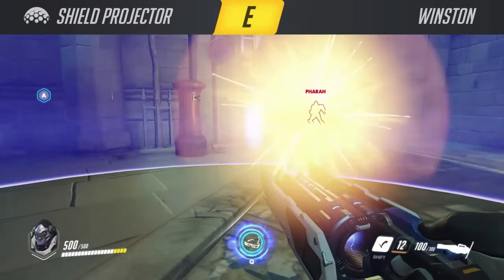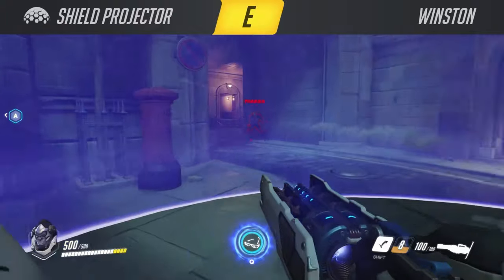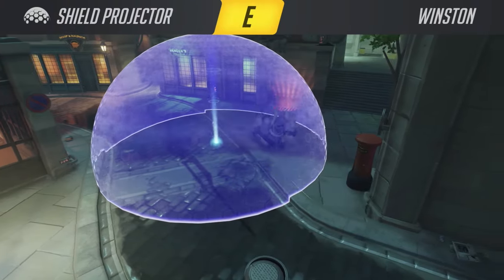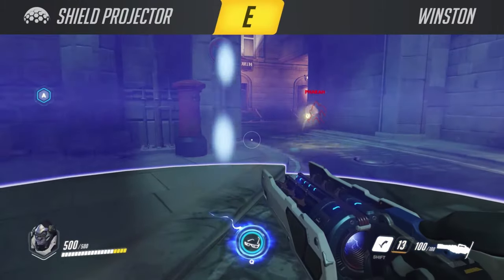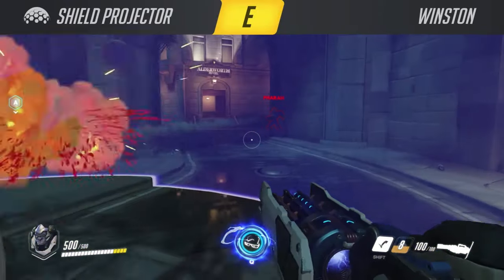His E ability is Shield Projector. Winston puts down a Shield Projector that basically creates a dome around the projector that he puts on the ground. Allies can stand inside of the bubble and take no damage at all. The projector however absorbs damage until it is destroyed. The cooldown of the Shield Projector is slightly longer than that of the Jump Pack, so you cannot use it as often.